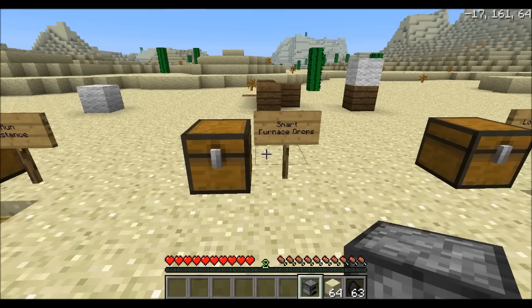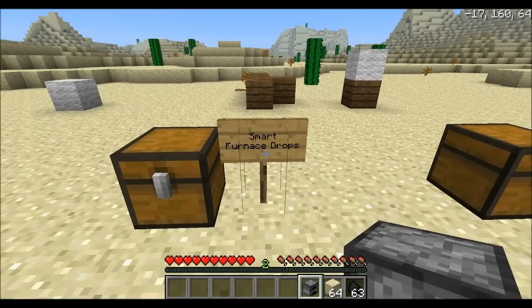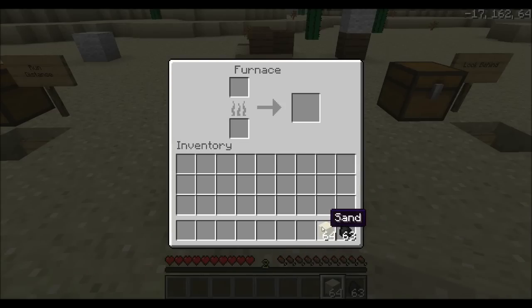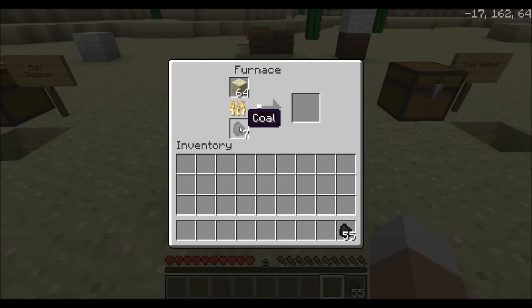We're not done yet — we have a smart furnace drops feature. Let's say you have a stack of sand and almost a stack of coal, but you only wanted to put 8 coal in there — the amount you need to cook a full stack of sand. You would normally have to do a lot of right clicking. But with this feature, you shift click the stack of sand into the furnace, then shift click the coal and it will put the exact amount of coal needed to cook up all those items. Genius.